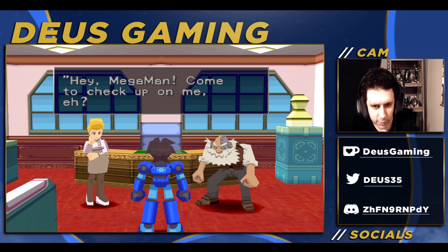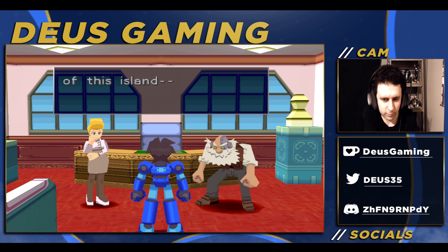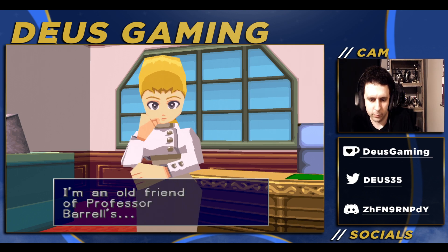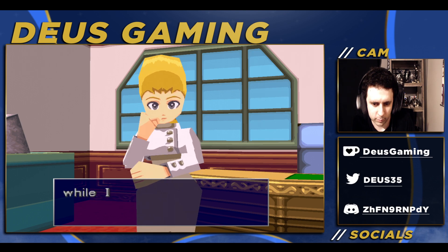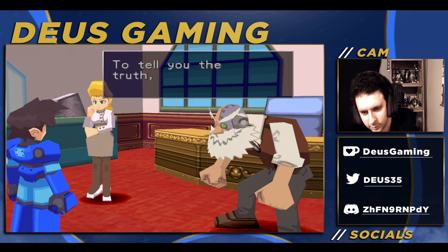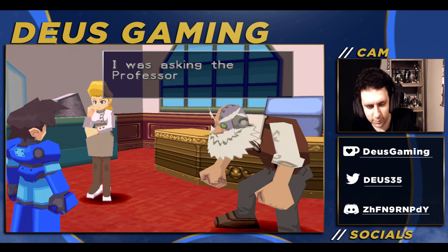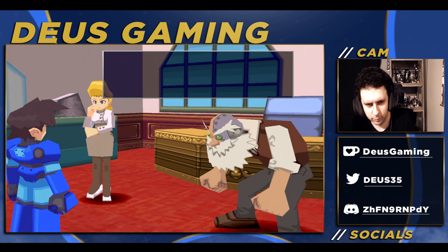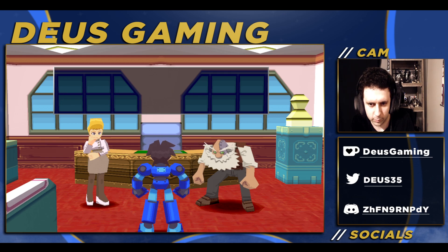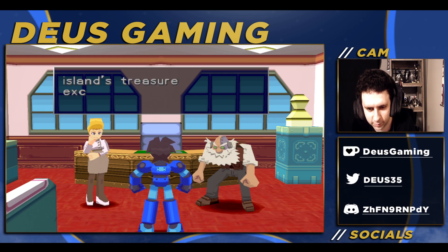'Hey Megaman — let me introduce you to the mayor of this island. This is Amelia.' 'Nice to meet you. I'm an old friend of Professor Barrow's — I worked as his assistant for a while while I was in school.' 'It's a small world, isn't it? To tell you the truth, we've gotten reports that there are some pirates headed this way. I was asking the professor if he might have any idea what they're after.' 'I'll bet anything they're after the legendary treasure supposedly buried on this island.' 'There are a lot of stories about the treasure, but no one knows exactly what it is.' 'I haven't been able to find out anything about this island's treasure except legends and myths.'